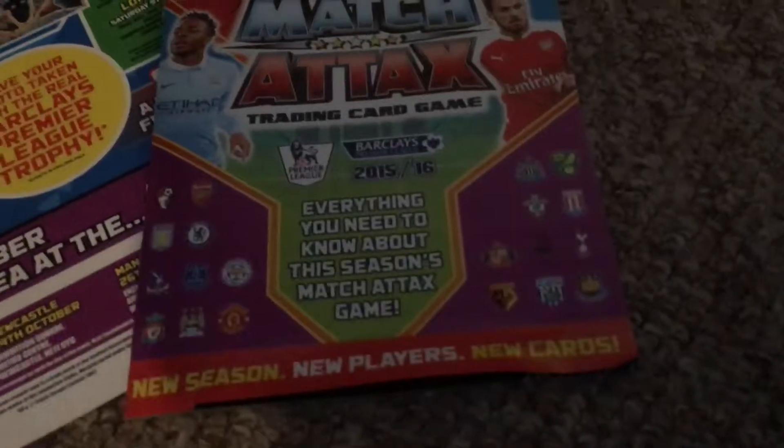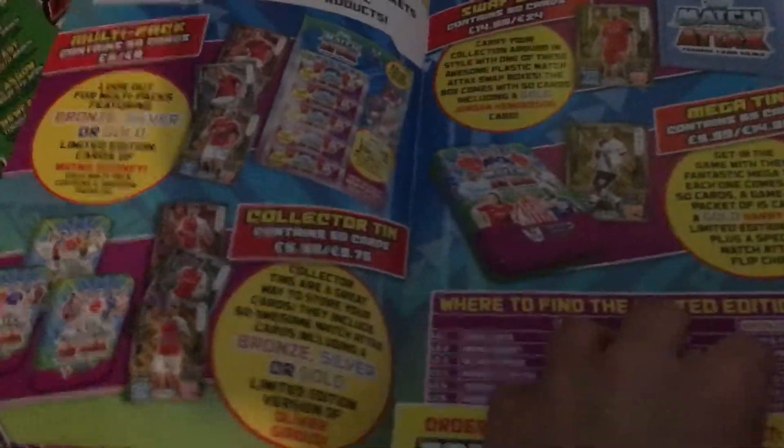I can see already it does include a gold limited edition card. As you can see, we do have the collector binder at the front with the checklist, and then the back of it as well. And we do have a little mini magazine, which is pretty cool — everything you need to know about the season's Match Attax.